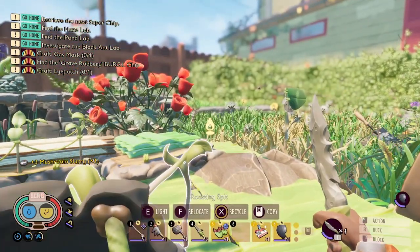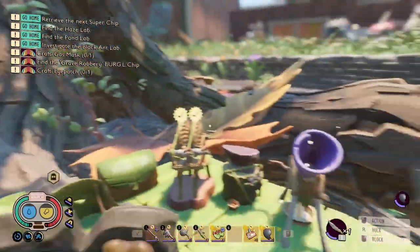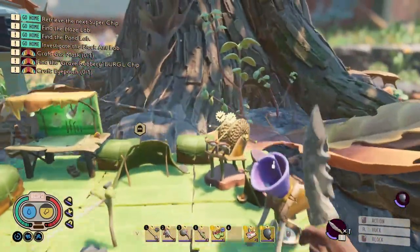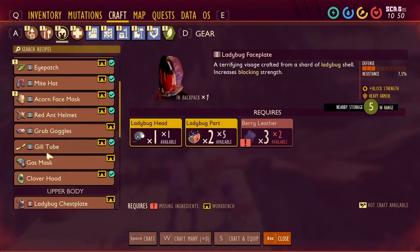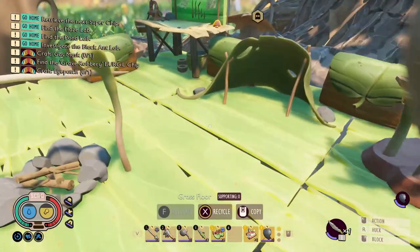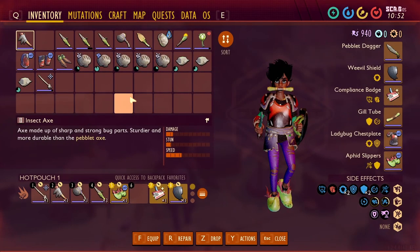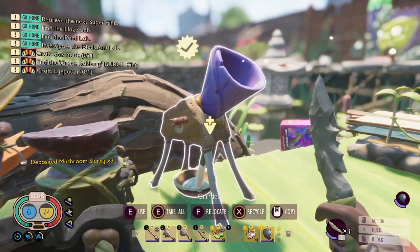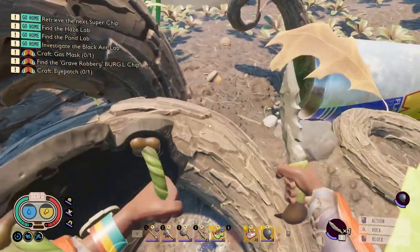Hello everybody, Ghost Your Queen here, and welcome back to another video. In today's episode we are going to be getting the bubble helmet - meaning we just need some sunken bones. We'll be getting that and also doing the pond lab. Hopefully that's the goal.